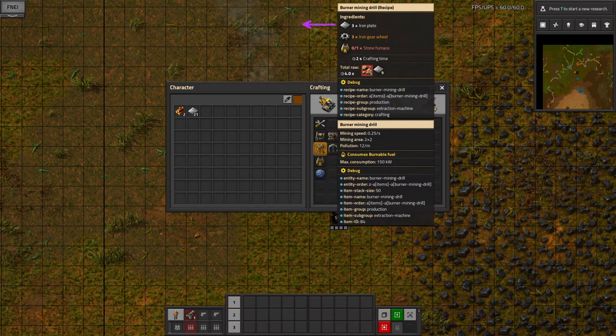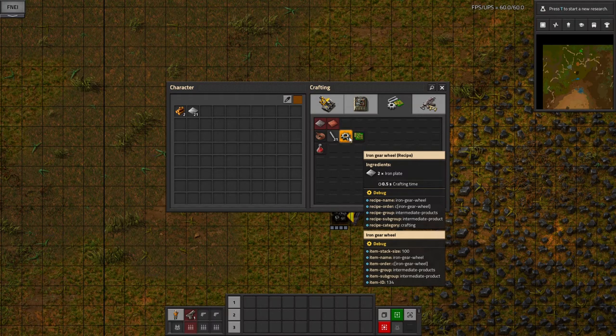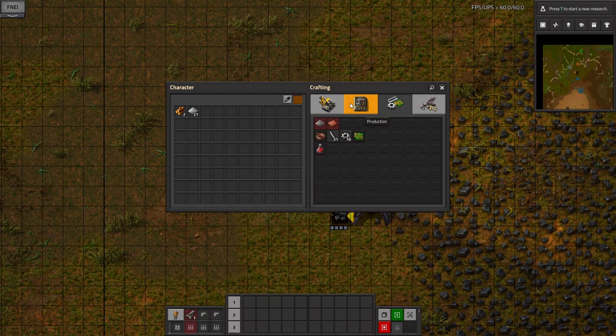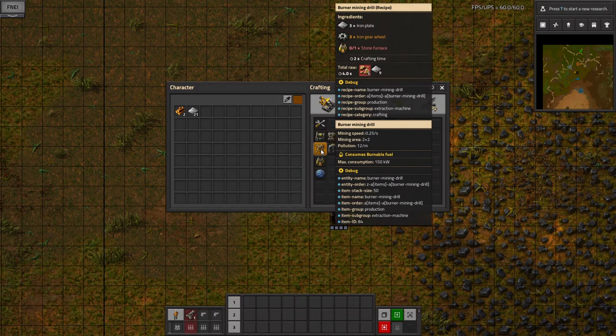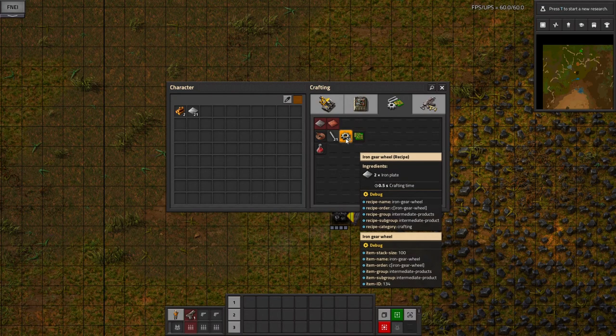If we go back to our production tab and look at the burner mining drill, we can see we're almost there. White means we have it; orange means we don't have it exactly but we have the ingredients to make it — so iron gear wheels are just iron plates. Red means we don't have it and we can't make it — we don't have the five stone we need. We can make the iron gear wheels though: two iron plates make one iron gear wheel in half a second craft time.